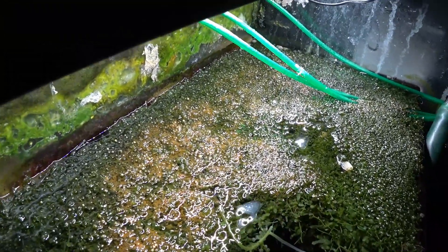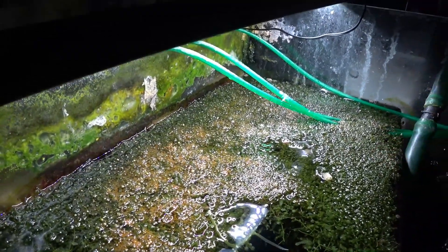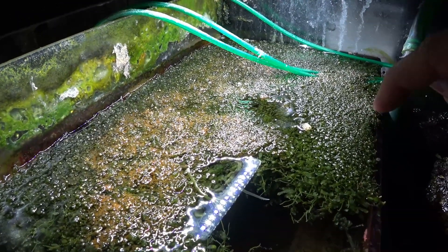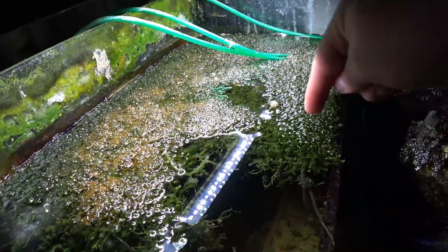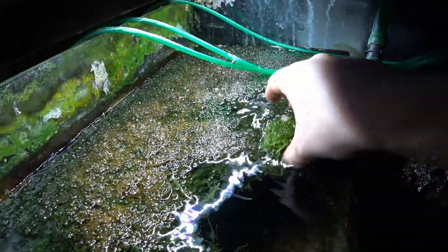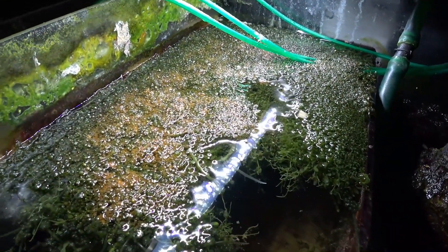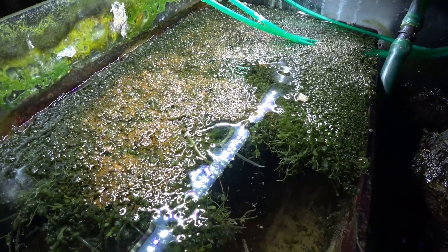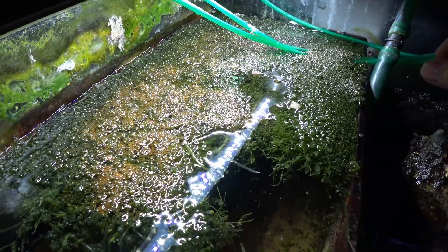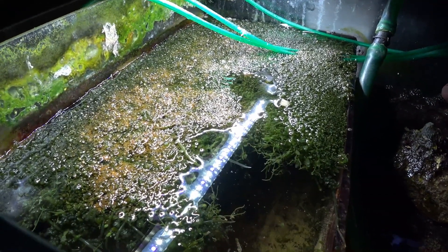It doesn't matter which algae you use as long as it's growing — it's removing nitrates and phosphates from the water. As this grows, your water is getting cleaner. When it overgrows, you remove the algae and you're essentially exporting nutrients from your aquarium — it's actually called nutrient export. It's a natural way of removing those waste elements from your aquarium.